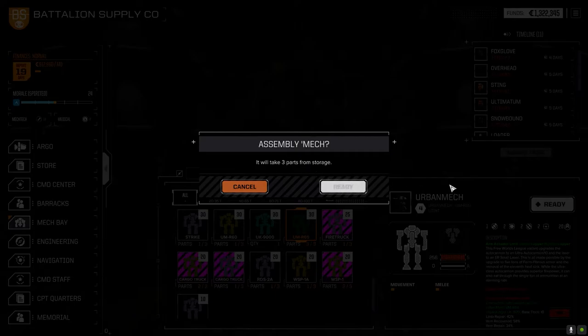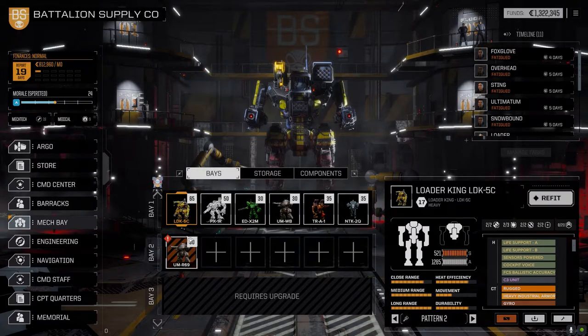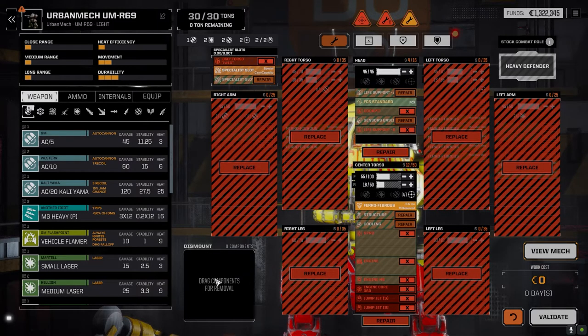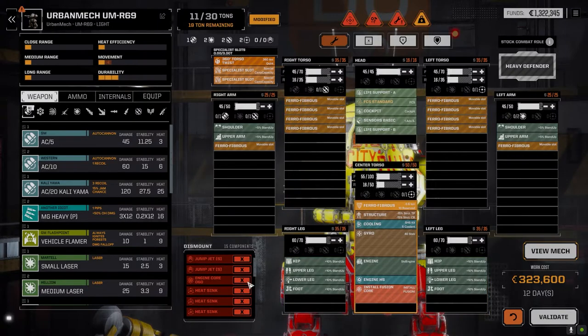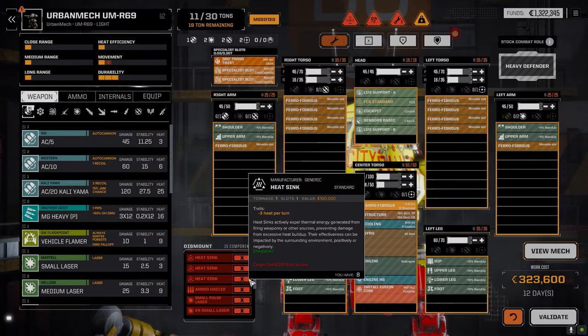So ready that. And just for the sake of it, let's have a look and just make sure. Let's have a refit on this guy. I love the colors on this unit, the bright red and yellow. So nothing. Nothing at all. So what did it have? We repaired all. So a 60 core and it was the Ultra 10 version. Ultra 10s and ER small. Wow, it's got missile hardpoints and it didn't use any of them.